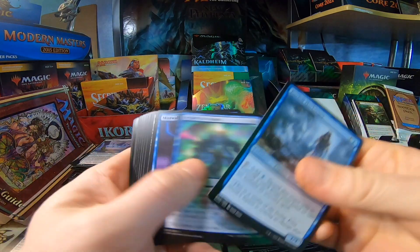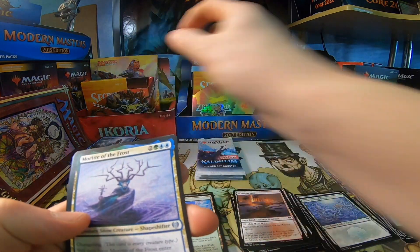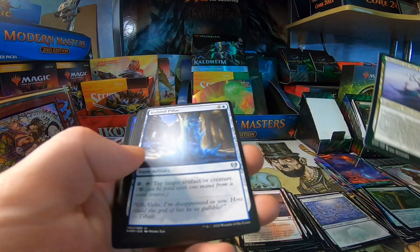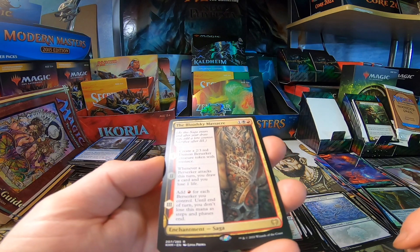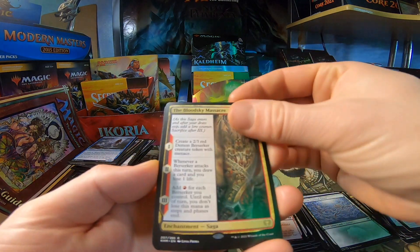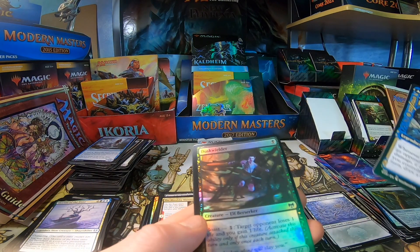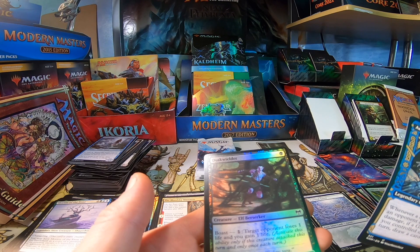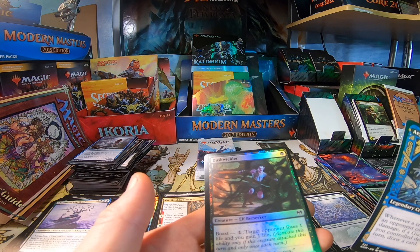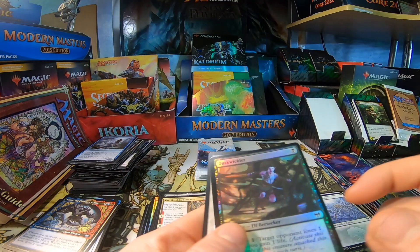Snow Covered Forest, Morite, filler. Look at that — hopefully we get an increased pull rate because I like this card. And what did we get after? Showcased Egar. Duskwielder — that's pretty cool, Elf Berserker for one, Boast: target opponent loses one life and you gain one life. That's going to be good — a little Black Elf.